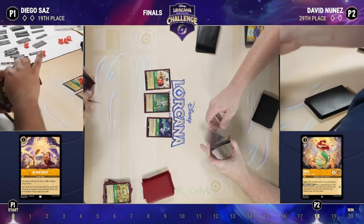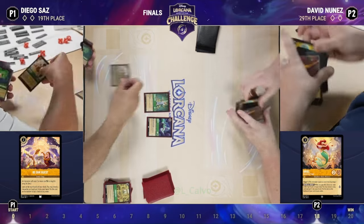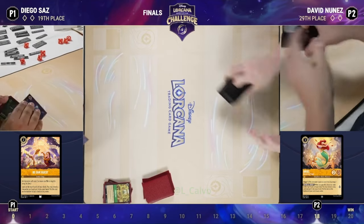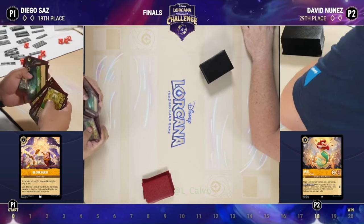The Flute makes the difference — even if Under the Sea is drawn, you can clear the board except you can't clear the Flute. There's no answer for it, and that's going to be the game. David up one to nothing here in the finals, getting ever so close to that trophy and those bragging rights as the DLC champion of Toronto.